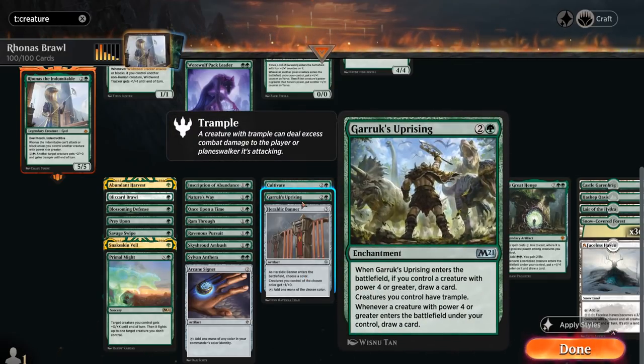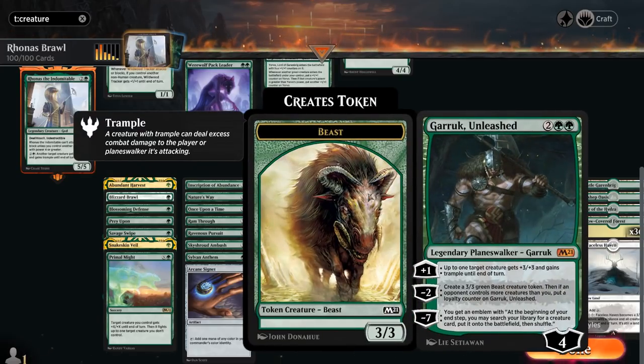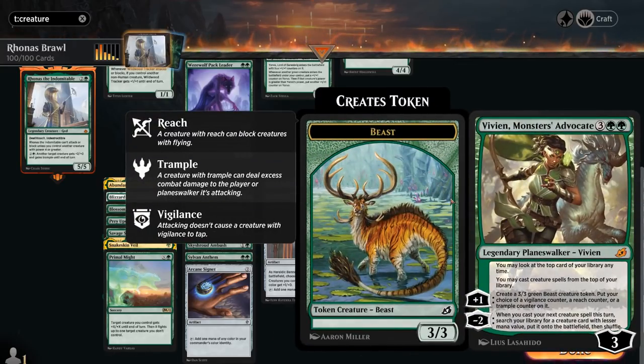Garruk's Uprising lets us draw cards and gives our creatures Trample. Cultivate provides more mana acceleration and is basically a 2-for-1. At 4 mana, Blessing of Frost distributes +1/+1 counters among our creatures and draws cards if we control lots of creatures with power 4 or greater. Garruk Unleashed can pump up our creatures or generate Beast tokens. Vivien, Arkbow Ranger distributes more +1 counters and lets us fight opposing creatures. At 5 mana we have Vivien Reid, which can take out artifacts or enchantments and find more creatures with the +1. Vivien, Monsters' Advocate lets us play creatures off the top with a passive and generates 3/3 Beast tokens with various abilities every turn.